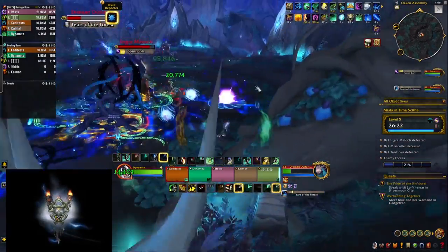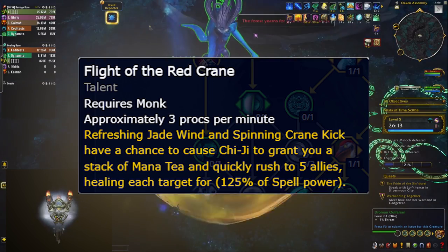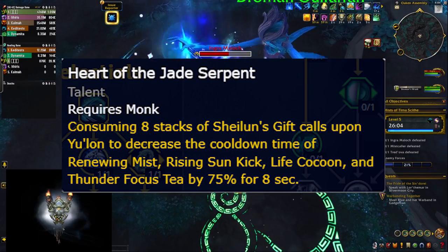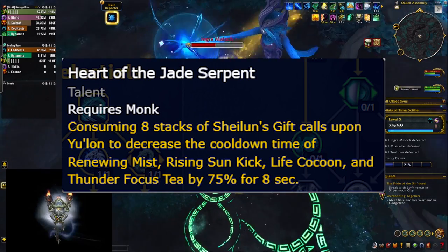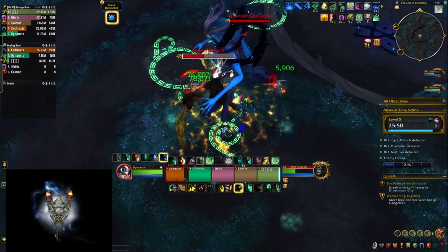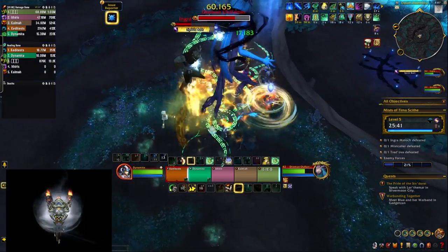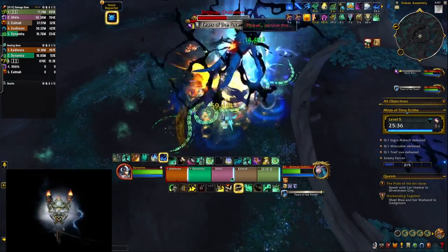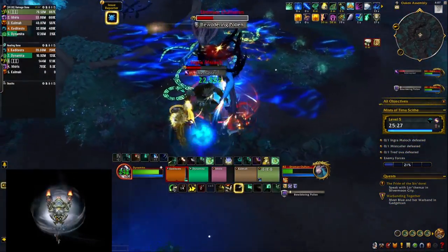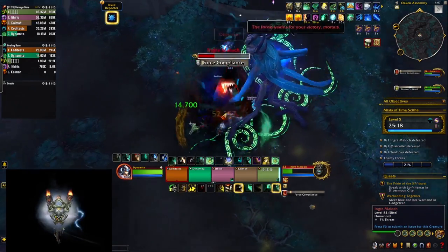Single target spells trigger Xuen and Niuzao, but not Chiji — he comes when you press Spinning Crane Kick or Refreshing Jade Wind, bringing extra healing in AoE situations. Yu'lon comes when you cast Soothing Mist and reduces cooldown of some spells — including Life Cocoon and Thunder Focus Tea — by 75% for 8 seconds, letting you get them back sooner. All four Celestials are passively connected to buttons you're pressing all the time, giving a nice bonus to damage and healing without changing your playstyle — you're just passively more powerful, plus you have a big new cooldown button for dire situations.